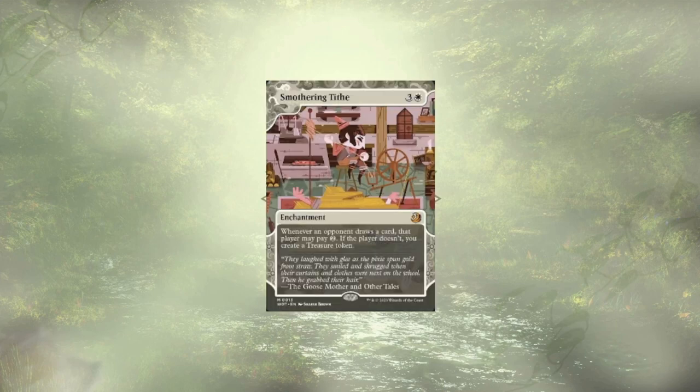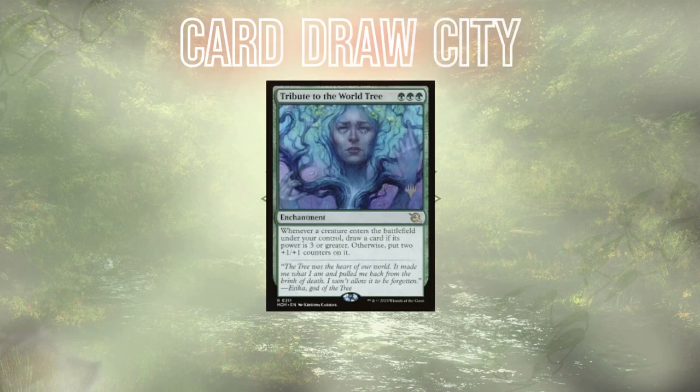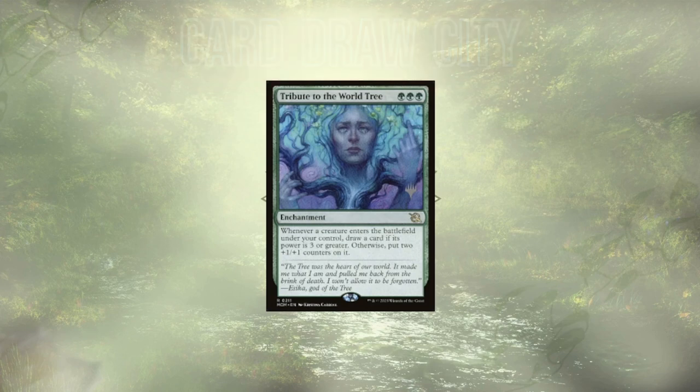Our last piece of ramp in the deck is a Commander all-star in the form of Smothering Tithe, taxing our opponents and getting more mana than we know what to do with. With all that ramp out of the way, let's draw some cards, starting off with Tribute to the World Tree. Our commander is making 1-1 creatures that are actually 3-3 creatures thanks to the boost that he gives them, and this is going to keep our hand full and able to respond to what our opponents are doing.